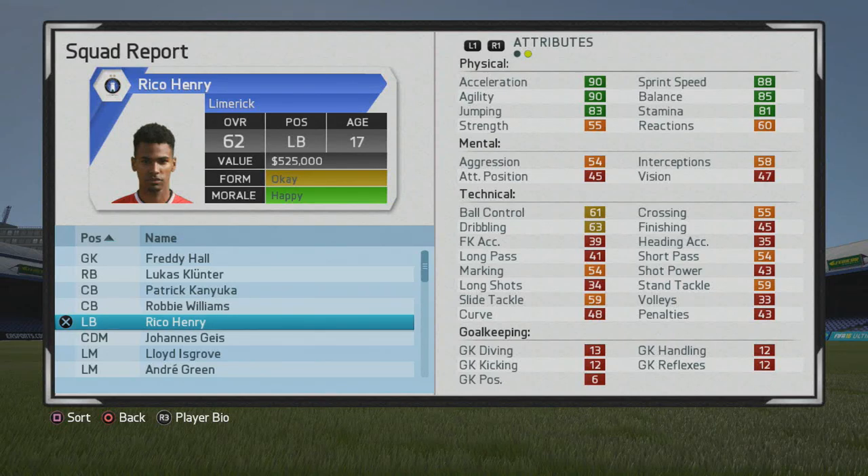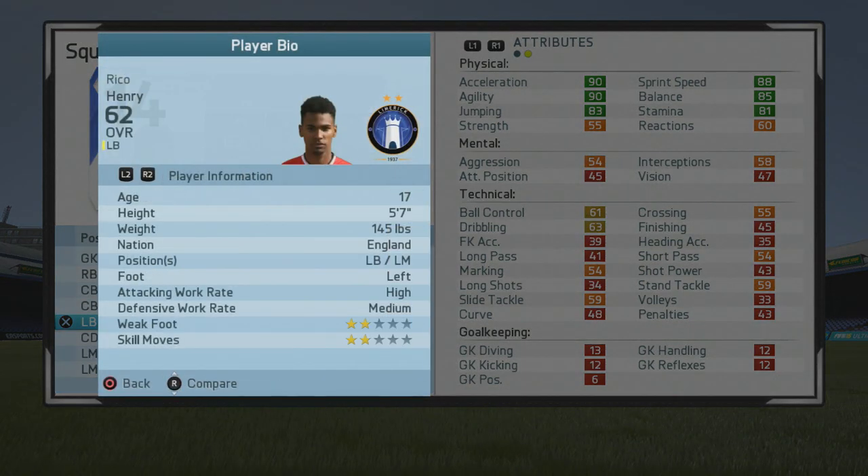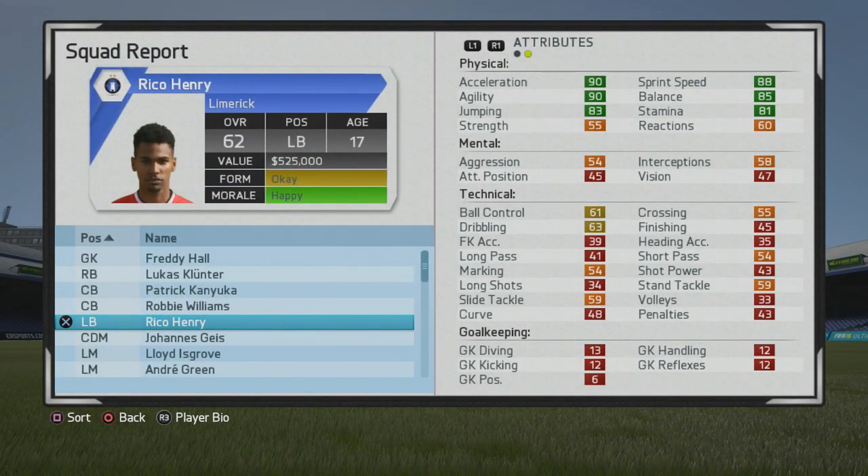Welcome guys, another player go test. Here I'll be taking a look at Rico Henry, the 17-year-old left back who starts at 62 overall. You can also play him at left mid. He's very pacey, and if you can work on his ball control and dribbling, you can make him a really good left mid. Of course, if you work on his marking and all that, you can make him an even better left back — very strong defensively — and use that pace to track back.